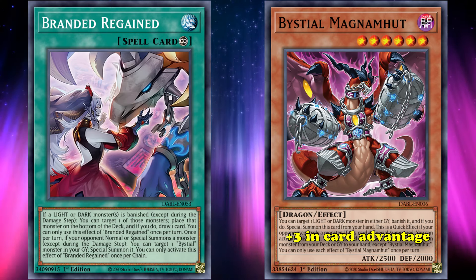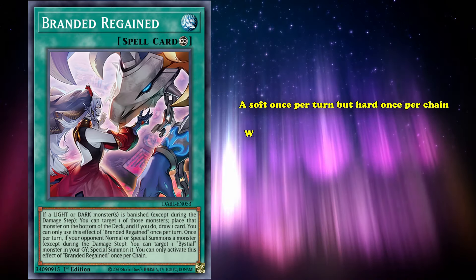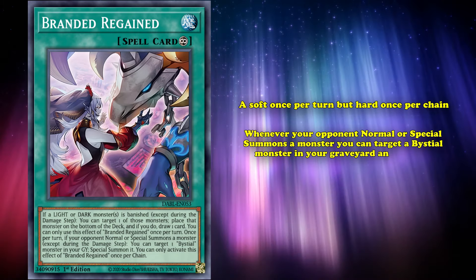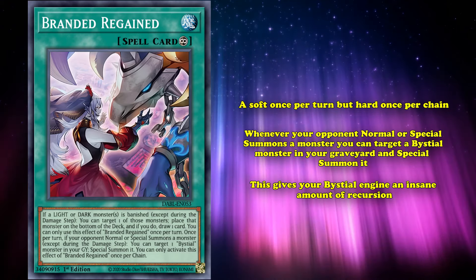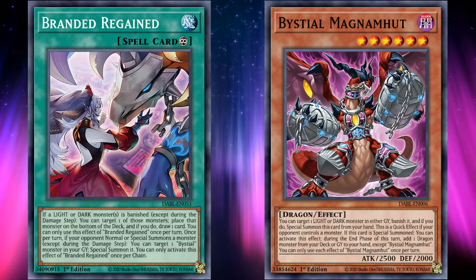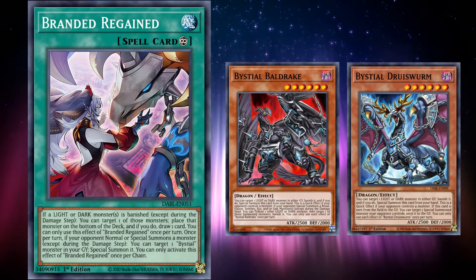But that's not all, because Regained also has another effect where, on a soft once per turn but hard once per chain, whenever your opponent normal or special summons a monster, you can target a Bystial monster in your graveyard and special summon it. This gives your Bystial engine an insane amount of recursion, because you can use it to keep bringing back copies of Magnumhut to keep searching during each end phase, or alternatively you can bring back Baldrake or Druiswarm if you want to use their removal effects.